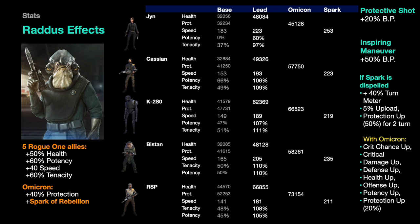Raddus's basic provides bonus protection, and Inspiring Maneuver gives everybody 50% bonus protection on top of all those leadership bonuses — that's around 31,000 bonus protection for K2, for example. With the Omicron, characters get critical chance up, critical damage up, defense up, health up, offense up, potency up, and 20% more bonus protection. Bonus protection is everywhere.